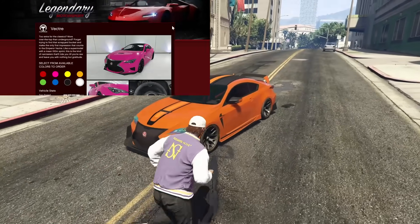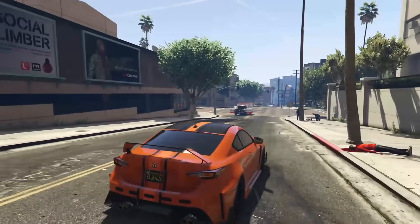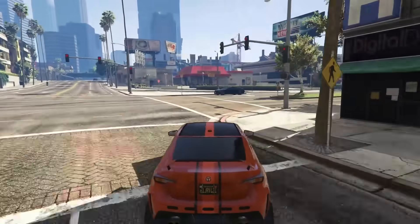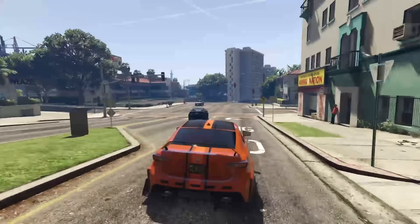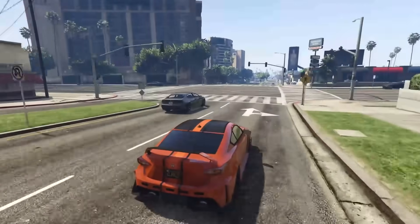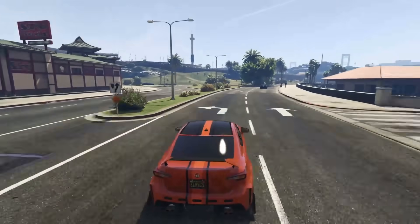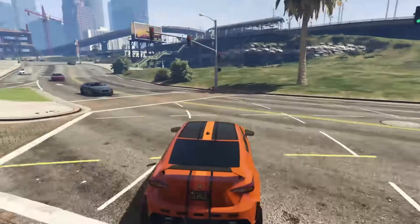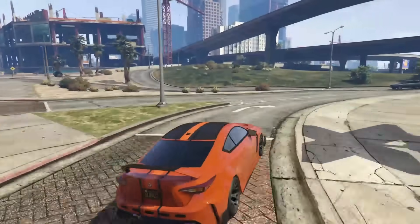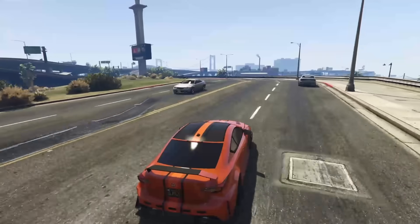At number 10 we have the Emperor Vector, coming in at $1.3 million with the trade price and almost $1.8 million without. The Emperor Vector is a very highly customizable car in GTA with very good performance. It's in the sports category and the tuners subcategory, meaning you can use it in sports class races as well as tuners subcategory races. The Vector is all-wheel drive, so it has very good grip throughout the corners and it's also pretty agile — you can change directions decently and the car will keep a lot of grip with a relatively low chance of spinning out.